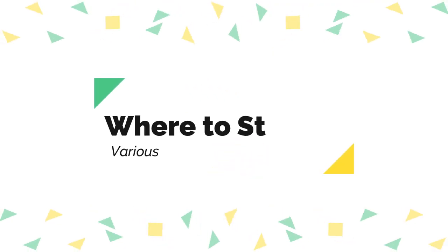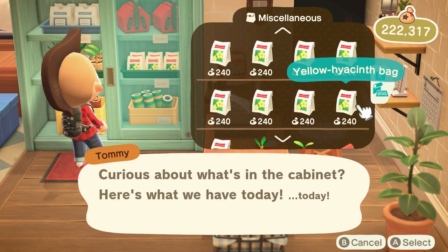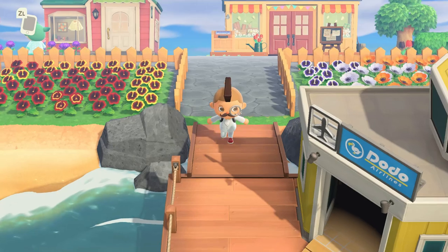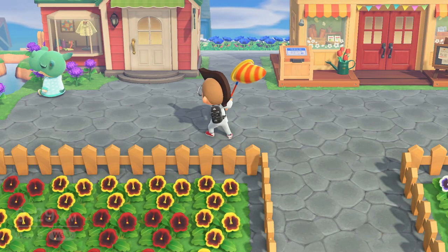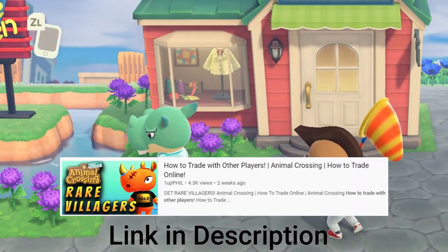This tutorial will show you how to breed flowers in Animal Crossing, but let's cover the basics of how you get started. You can get flower seeds from Nook's Cranny, or from Leaf, the sloth-looking guy that visits your island periodically. You can also get different types of flowers from visiting mystery islands. And lastly, you can trade with other players online.